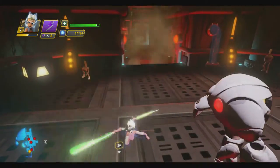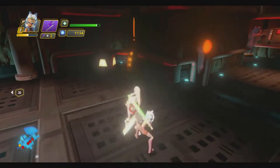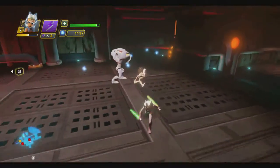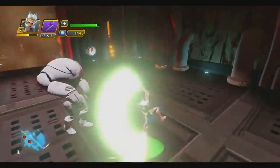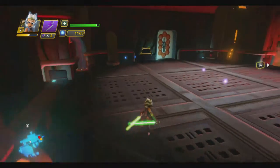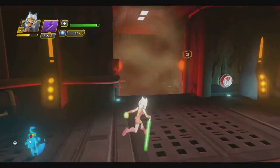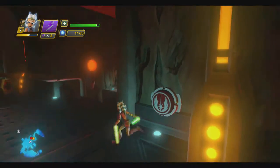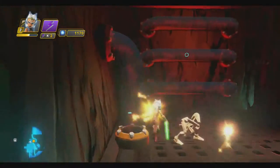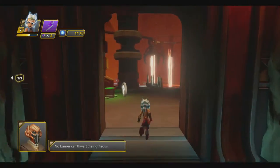Understanding when to use your super jump versus your double jump is helpful because there are situations where you really do need the super jump. I pushed him into the fire — I was trying to do that! So basically: super jump is hold B, double jump is tap B twice. You can do both.